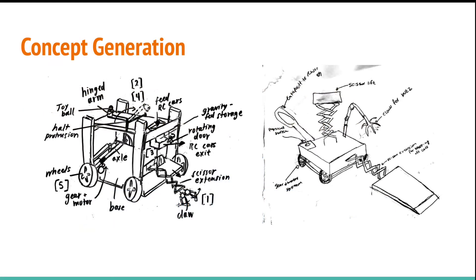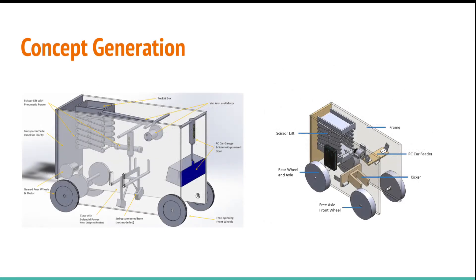Our very first sketches of BuzzBot included platform designs with mechanisms protruding off the surface and a walled robot design with mechanisms attached to the inside of the robot. For saving Buzz, we thought of using a claw, kicker, or dragging mechanism. For raising the rocket, we thought of using a scissor lift or a pivoting arm.